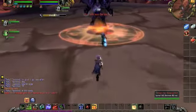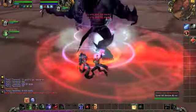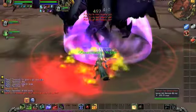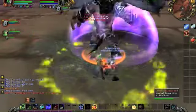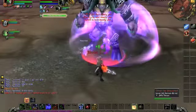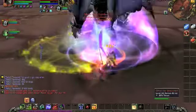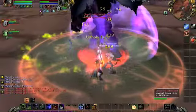Omor is another fight that Death Knights really excel at. With a normal group, you'd want to spread out as he applies a curse aura that damages allies around you. But with Anti-Magic Zone up, we don't really care. He summons Felhounds that should be killed quickly or crowd controlled by a Warlock. Note that Omor is linked to the Hellfire Ramparts achievement, and is therefore worth killing.